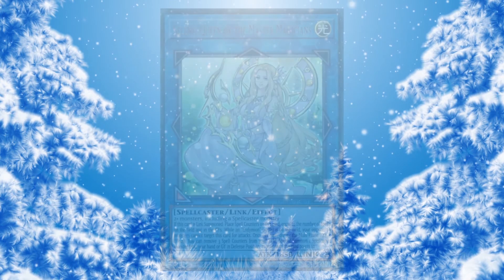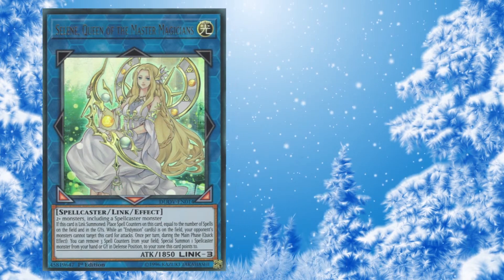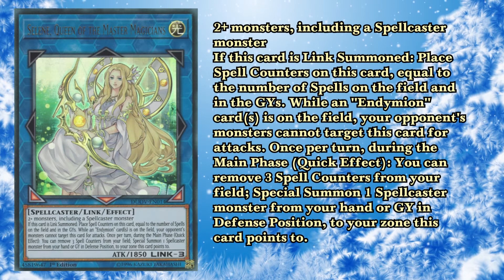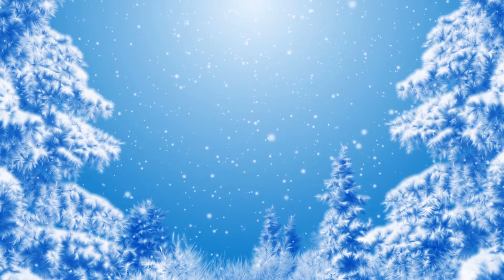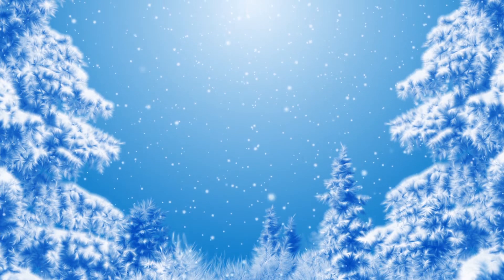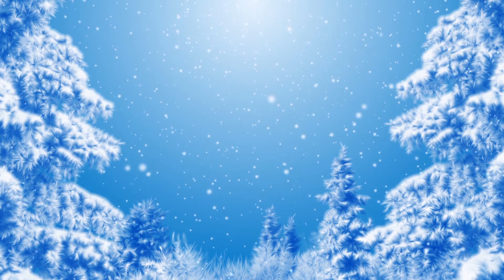Next up, we have Selene, Queen of the Master Magicians. The card is ridiculous — it gets you free counters on Endymion, it becomes like Law of the Normal, and it gets you free summons. It's not once per turn. Most importantly, it makes Access Code Talker, which is ridiculous. Even decks that aren't really Pendulum decks and don't use spell counters can still use Selene because of its ability to make Access Code for three materials. Access Code is already good enough, and then it's 5,300 attack off the bat. Selene is just really strong.